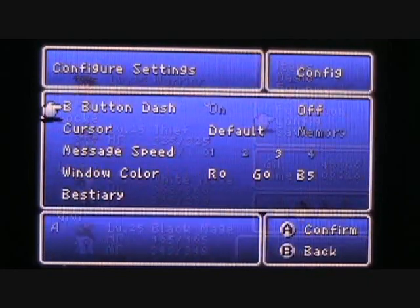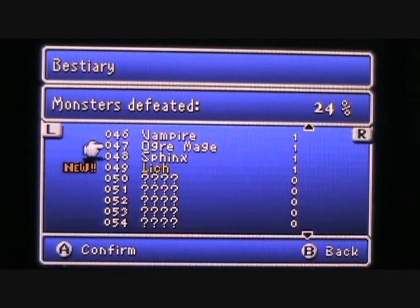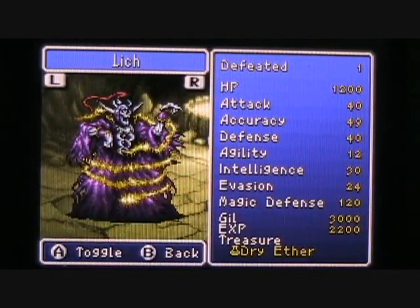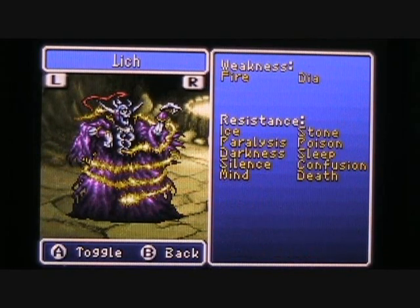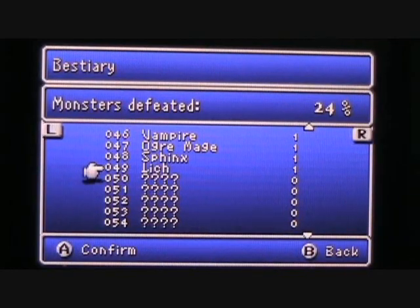If you go into your Bestiary, you'll find a new entry waiting for you at number 49 — the entry for the Fiend of Earth, Lich, who had 1,200 HP. And if you're really lucky, you got a Dry Aether as a drop from Lich, which restores a whole bunch of MP. Since Lich is undead, its weakness is Fire and Dia, and it's resistant to just about everything else. We are now 24% complete with the Bestiary — nearly a quarter of the way done.